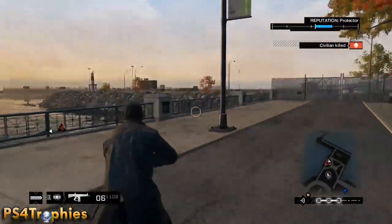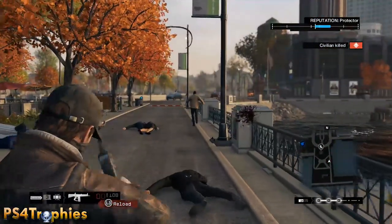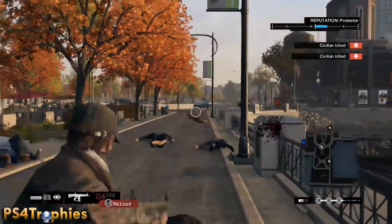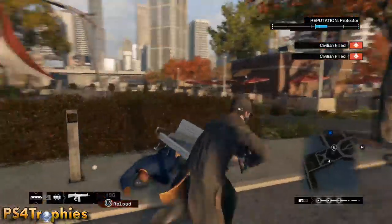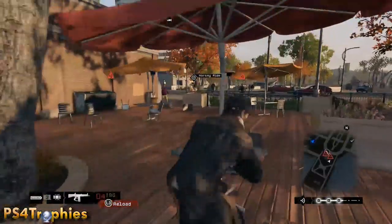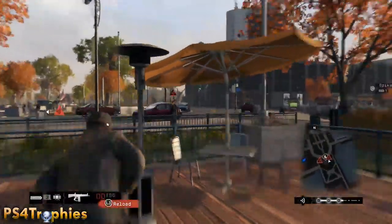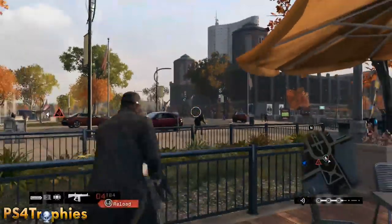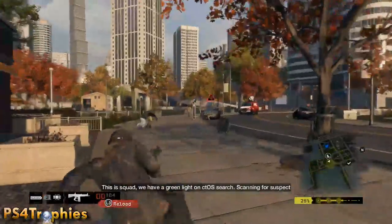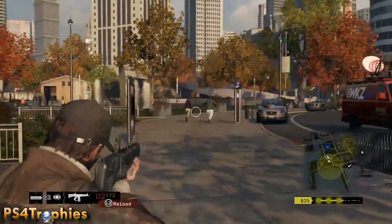I'm going to talk you through this up until the point where things get hectic, and after that I'm just going to let you guys watch it and enjoy the fireworks. I'm shooting civilians here — eventually one of them is going to call the cops and then they're going to start scanning. Underneath the mini-map on the bottom right it's flashing white, which is my wanted level. When it turns yellow, that means the police are starting to scan for me.